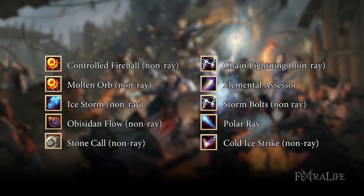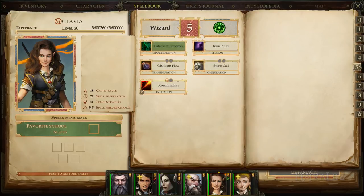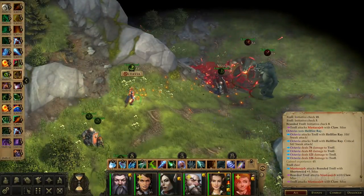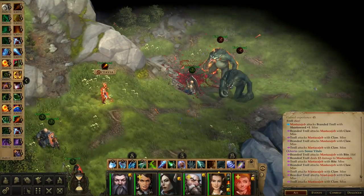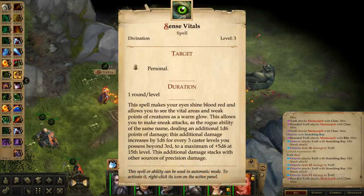I have also added some damaging spells to the build, but feel free to switch for anything you'd like. Octavia comes with Transmutation School Specialization, meaning you have one free slot in the spellbook every spell level 1 to 9, and you can select any option from the Transmutation School. However, there is a crucial spell not from the Transmutation School that you should look out for, called Sense Vitals. This spell allows you to perform sneak attacks automatically, and it also stacks with other sneak attack bonuses. For example, if you attack a flanked opponent while Sense Vitals is active, you will deal normal sneak attack damage just from flanking, with further sneak attack damage added on top of that because of Sense Vitals.